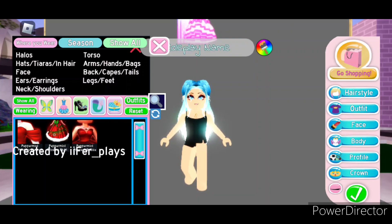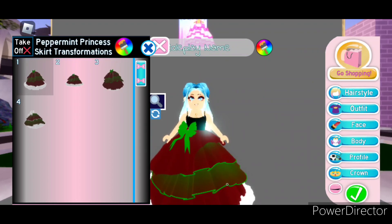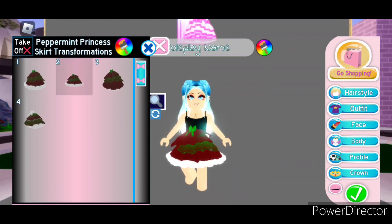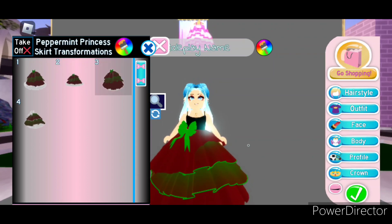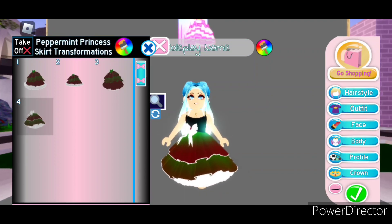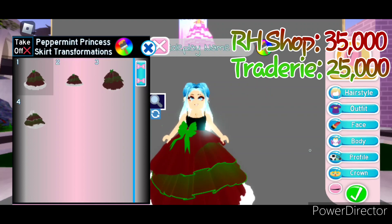Next we'll take a look at the Peppermint Princess skirt, which has a total of four toggles. The first is this super cute layered skirt with a bow at the top and fur going all the way around the bottom. Toggle 2 is a mini version of that skirt. Toggle 3 is kind of like Toggle 1 except without the fur at the bottom. Toggle 4 is a smaller skirt with no fur at the bottom — you can also see a bit of the underskirt and the bow can be changed to a different color. The Peppermint Princess skirt can be bought in the Royal High shop for 35,000 diamonds.